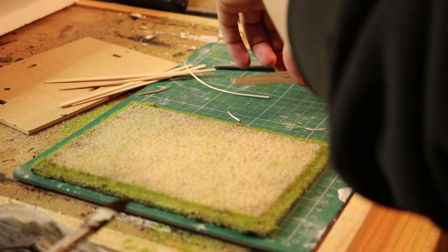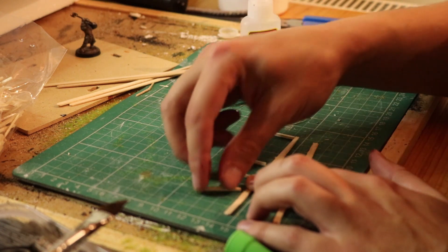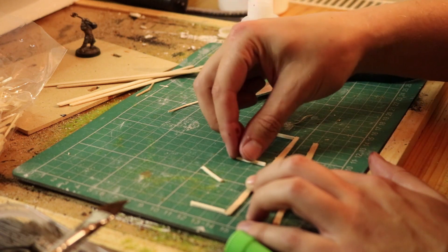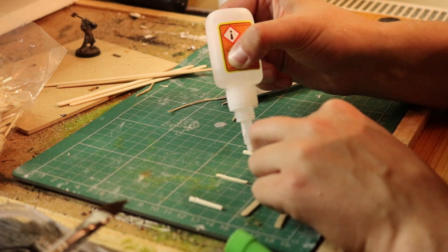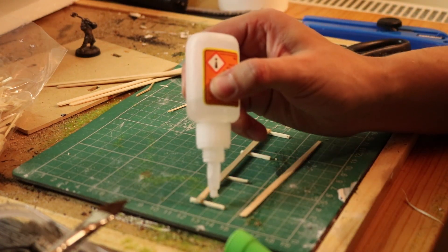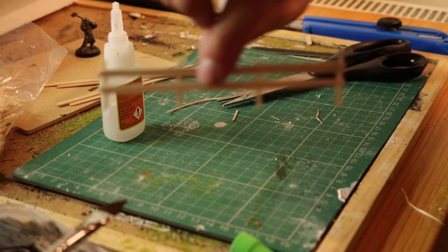Then onto the fence with some matchstick craft sticks — whatever they're called. I could've just used matchsticks but I saw them in Tesco while I was on the search for coffee stirrers. Three places I tried, none had them — unless I was looking in the wrong place, but I figured it would be by the coffee. So I was taking a couple from Subway over the week and had enough to make some fences.